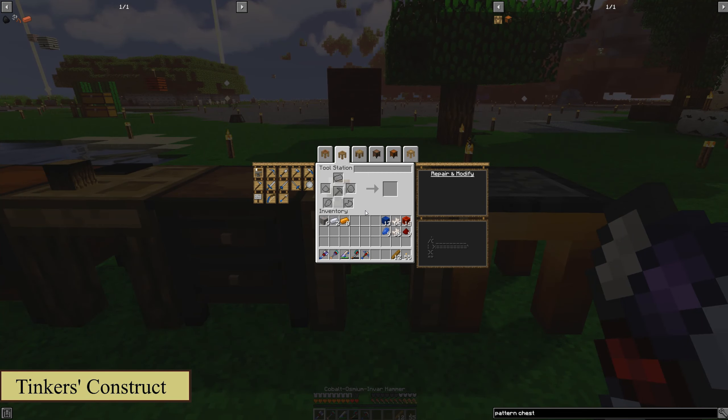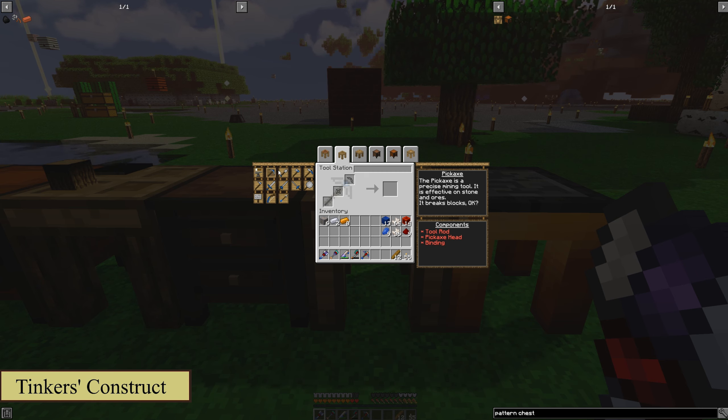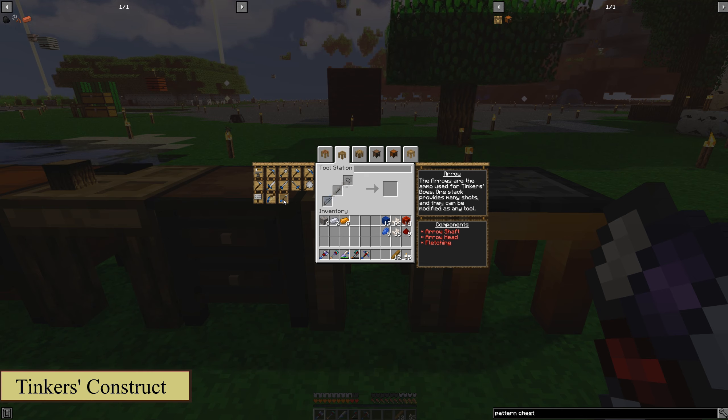Next up, you have the tool station. This is where you're going to go ahead and make the simpler tools — things like your pickaxe, your shovel, your hatchet, your mattock, your kama, your broadsword, your longsword, your rapier, your frying pan, your battle sign (because apparently you can fight with signs), short bow, or arrows. And those you can customize as well.